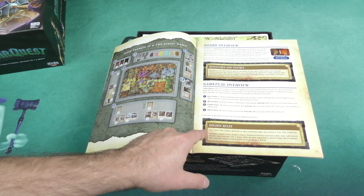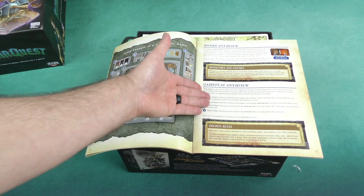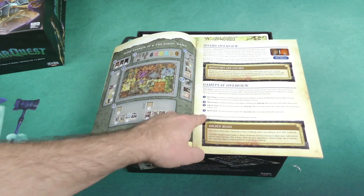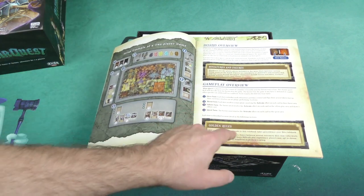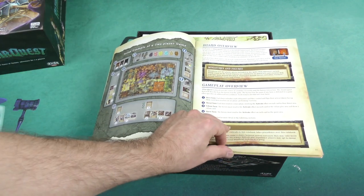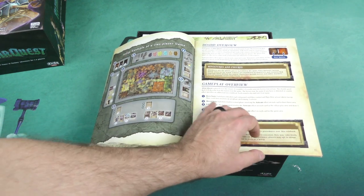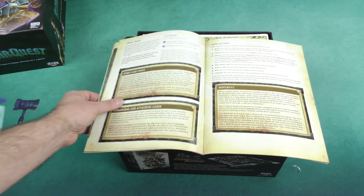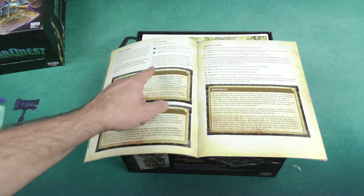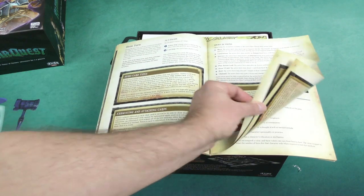You've got the hero turn, the threat turn, the villain turn, and the quest turn — and all of those are basically dealing around cards. On the hero turn, you're playing cards; on the threat turn, you're activating the threat deck or what's in your threat area. The villain turn and quest turn are obviously activating cards in those particulars as well, and it goes into detail about all the different types of actions that you can take.